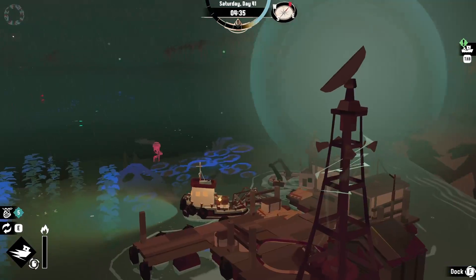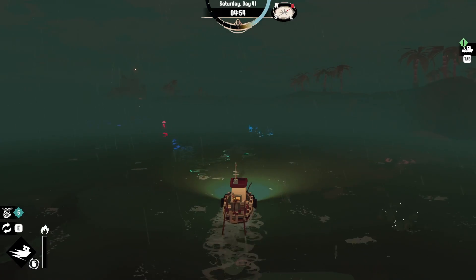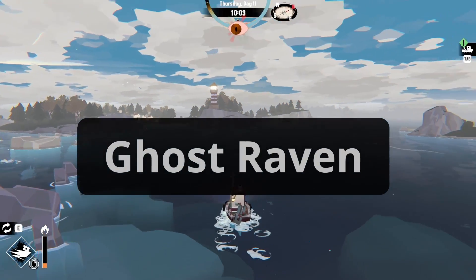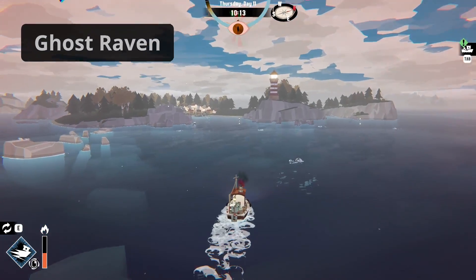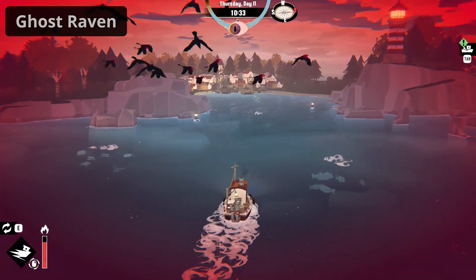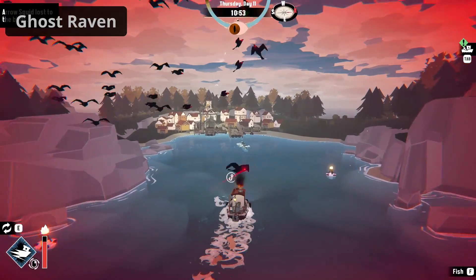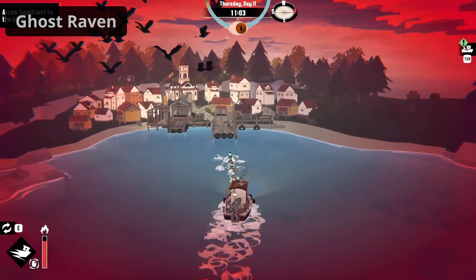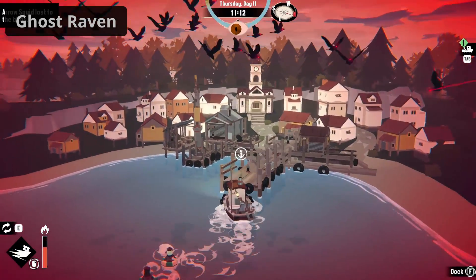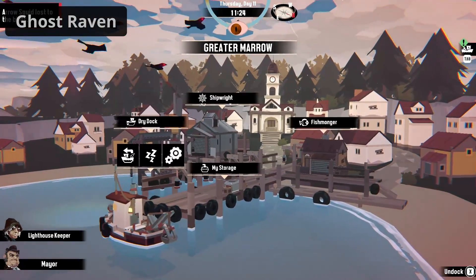Enough of the theory. Let's start with the monsters — we start with the smallest and work our way up to the biggest one. If you haven't slept for a long time and panic is at a high point, ghost ravens may appear at daytime. They are more annoying than dangerous, because they chase your ship and steal up to 3 fish every time they appear. This can be especially bad if you need certain fish for a quest and they steal them from you. To avoid this, you should head to a port or use banish as soon as possible.